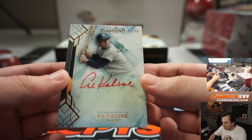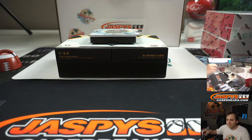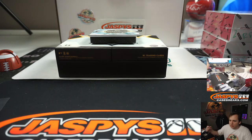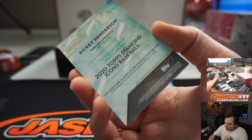It is Al Kaline, Red Ink, number 25. R.I.P., Mr. Tiger, Al Kaline. Red Ink Auto. Next is the last card, the Relic. Teddy does not like Jorge Posada — he's not a Jorge Posada fan. He's a Red Sox fan, so that tells you what he thinks about Yankees. And the final one is the Relic — it is 5 of 10, the Man of Steel, Rickey Henderson. Bat Relic. Rickey Henderson, 5 of 10.